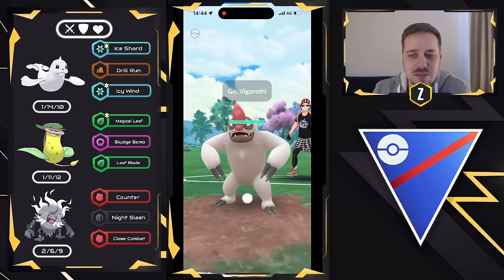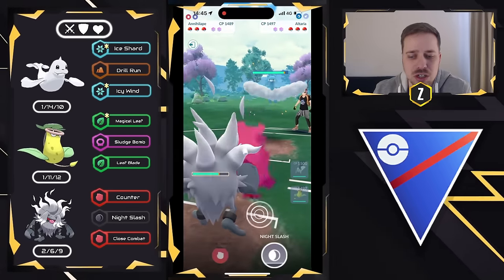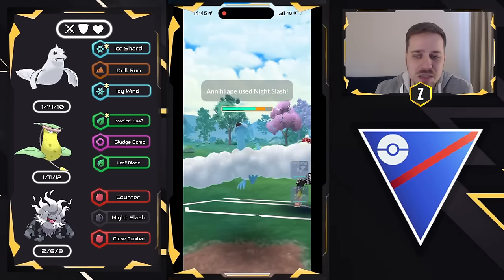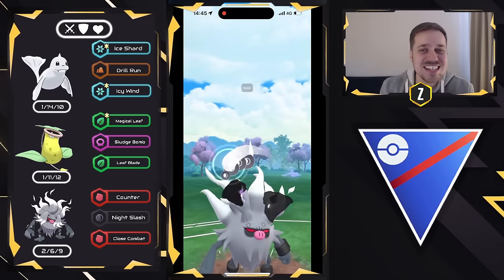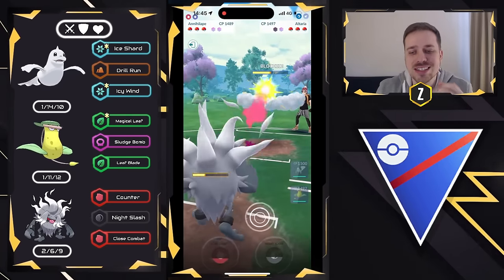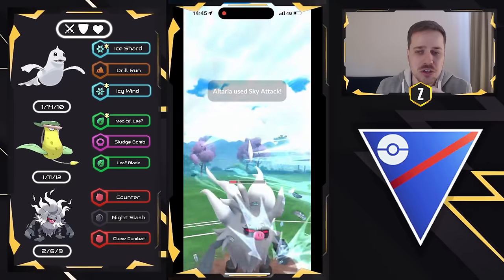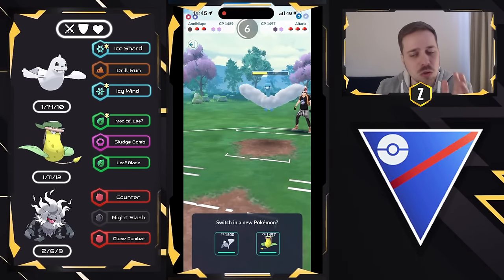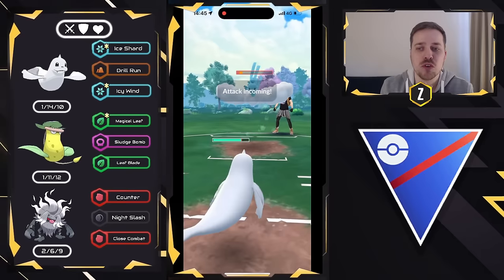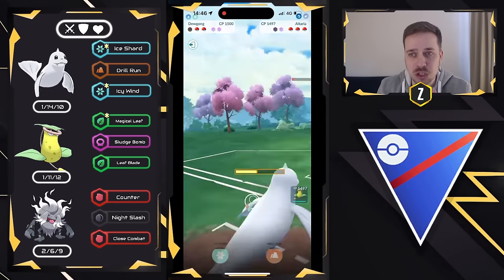Moving into the next one. We have Dewgong on the lead versus Vigoroth — very tough lead. We swap into Annihilate and they bring in Altaria. We look to overload on energy and go for Night Slashes. We don't have a lot of neutral damage with Shadow Ball or super effective Ice Punch, but we have the potential to boost. Everyone has to start fearing a boosted Annihilate, so we get a shield. The 2-to-1 shield advantage with an aggressive farm down from Dewgong is the exact setup we need. We're keeping two shields for Victory Bell because this team is in ABB formation.